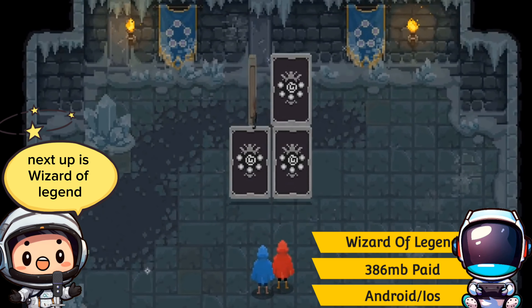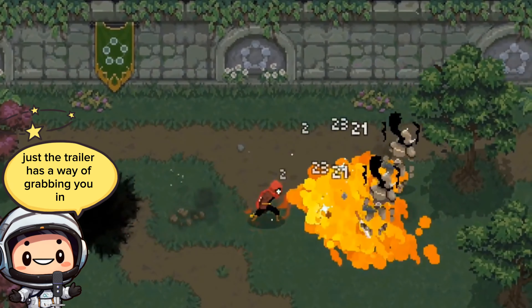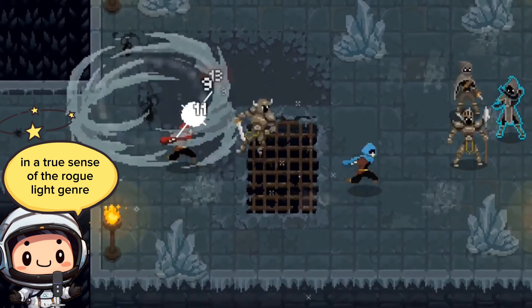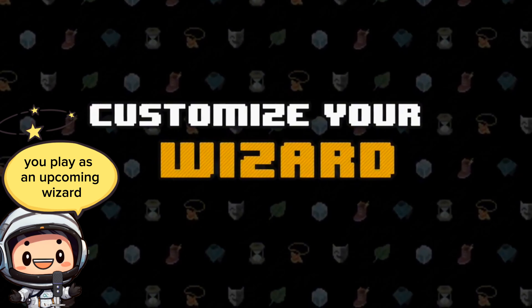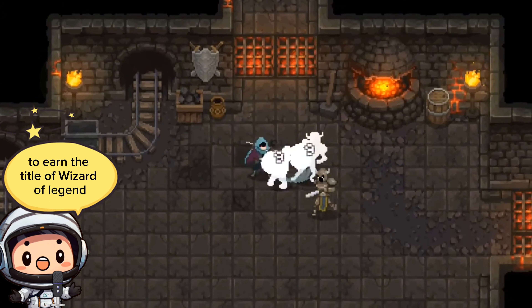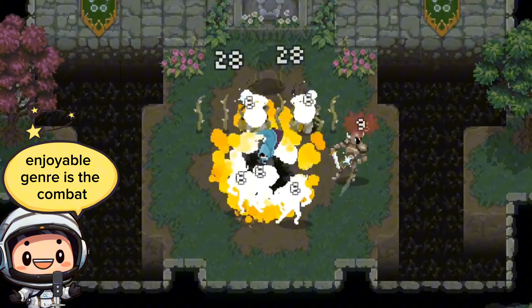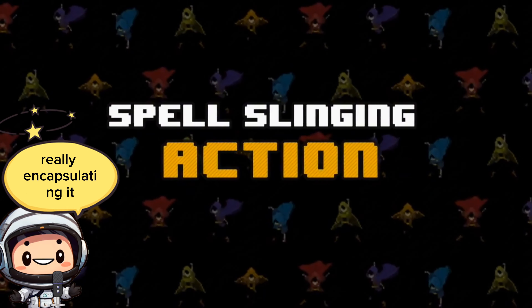Next up is Wizard of Legend — now this one is a banger. It looks amazing; just the trailer has a way of grabbing you in. In a true sense of the roguelike genre, it brings action that's probably spellbinding. You play as an upcoming wizard braving the gauntlet of the chaos trials in order to earn the title of Wizard of Legend. The very thing that makes roguelikes a top enjoyable genre is the combat, and the game does an amazing job really encapsulating it.